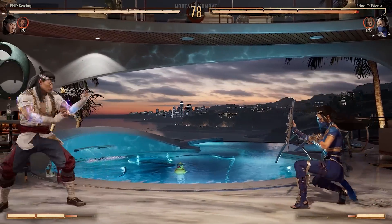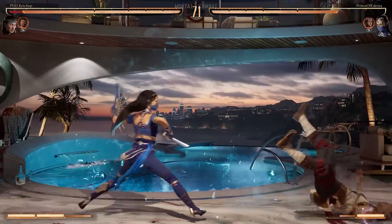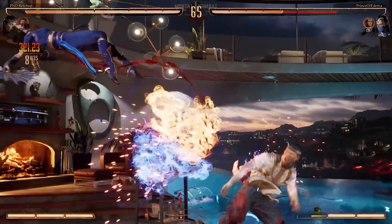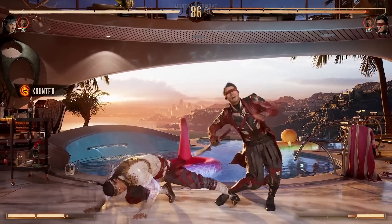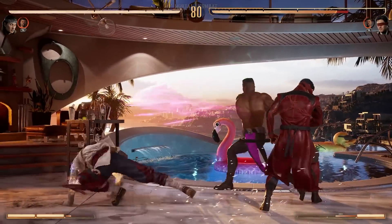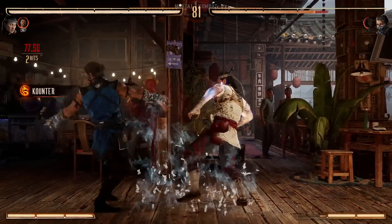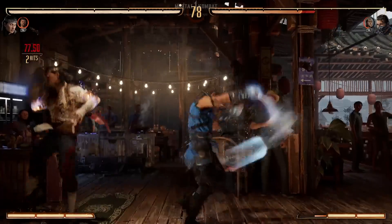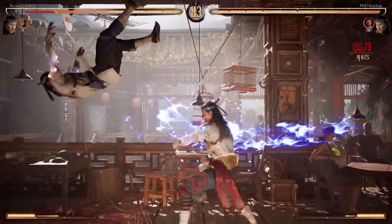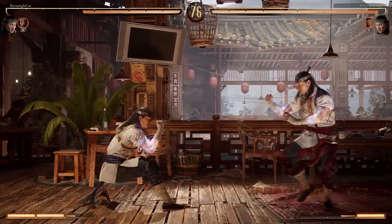Liu Kang is fundamentally solid in Mortal Kombat 1, made in major part by his selection of impressive normals. It almost feels like this character has a button for every situation. His low pokes are pretty impressive — his Down 4 and especially his Down 3 sport great range and go significantly low to the ground. Forward 4-3 is a mid-starting string almost identical in purpose to the same string he had in Mortal Kombat 11. It is safe, mid-starting, which can blow through a neutral duck or a low poke, and it can be easily confirmed into a full combo thanks to the enhanced Flying Kick launcher.